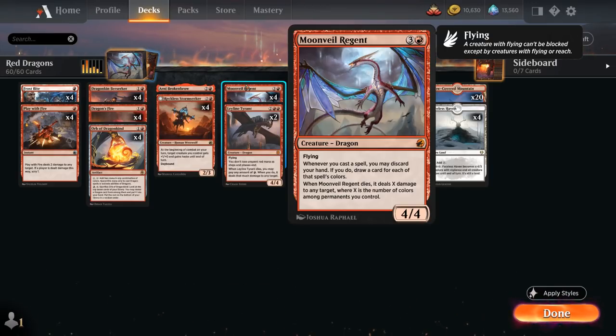Moonveil Regent has flying and says whenever we cast a spell we may discard our hand, and if we do, draw a card for each of that spell's colors. The idea is to empty our hand as quickly as possible, then once empty-handed and topdeck a red spell, we cast it, discard our empty hand, and draw an additional card — so Moonveil Regent starts providing card advantage.